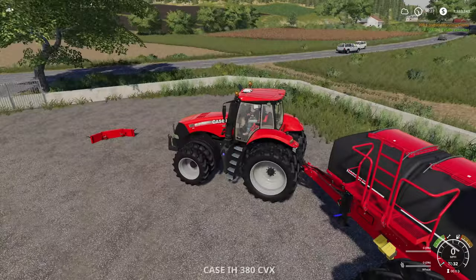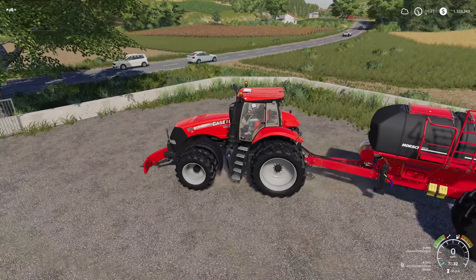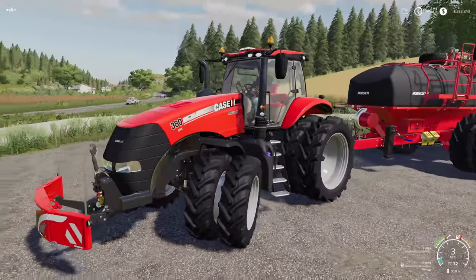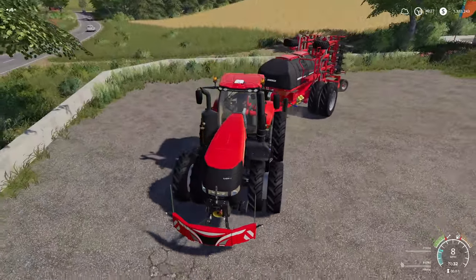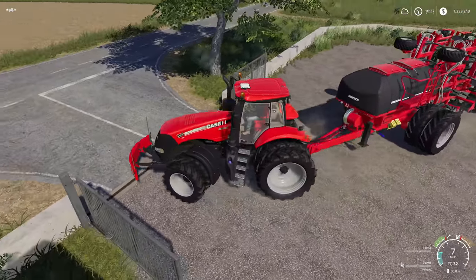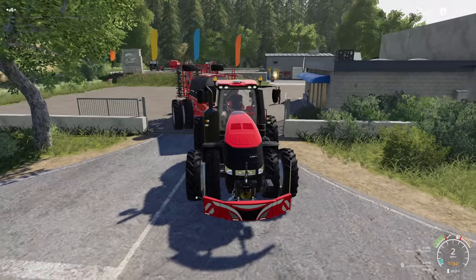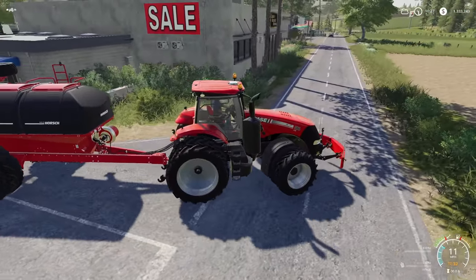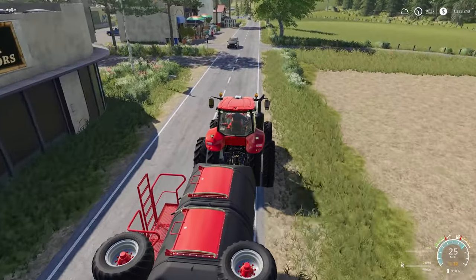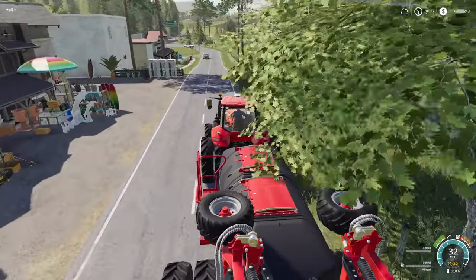We've got some work to do - let's go ahead and hook that up. We've got narrow duals all around and narrow duals on the horse in the back. We're going to get this guy on our main field up there. What we need is some straw - I noticed we're running a bit lower than I'd like.